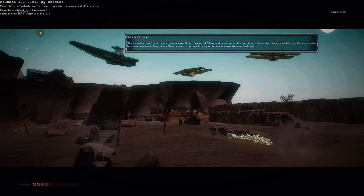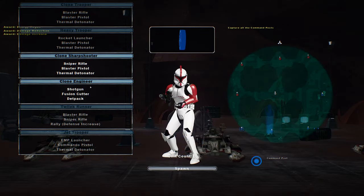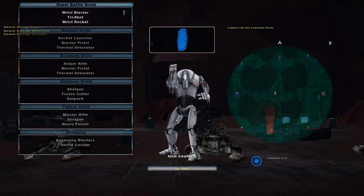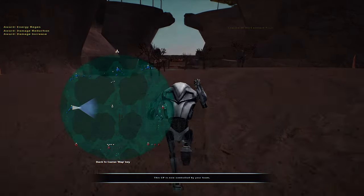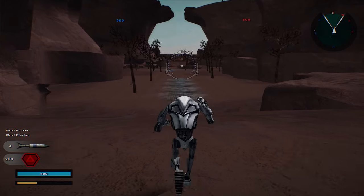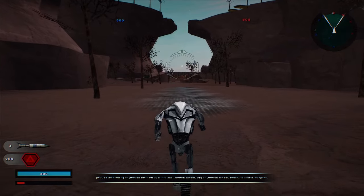Hello and welcome to another Battlefront 2 Mammoth video. Today we go on Project Ryloth 1.1, I believe by Lee87, and this is his newest map of I think six or seven maps that he's made so far, and I highly suggest you check them out. So we'll start off as the CIS, because I figured the CIS would have an interesting hero, because usually with the project maps of Lee87 he adds in some new custom heroes or villains depending on which team you choose to play as.